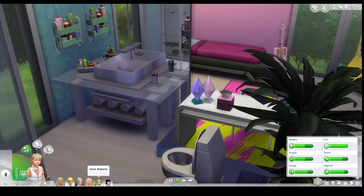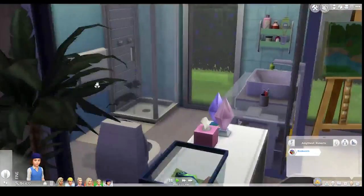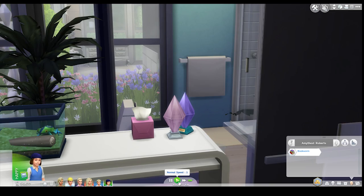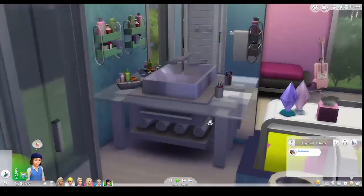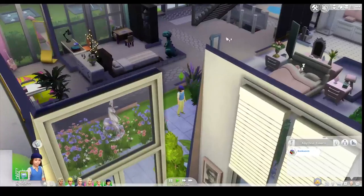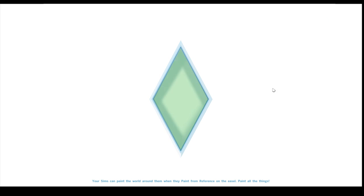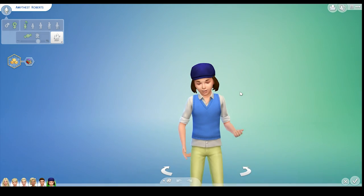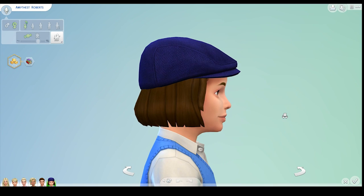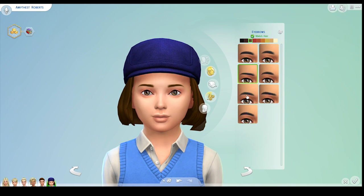Gem doesn't age up for another five days and Diamond ages up in ten days, so there's not too many days between the two kids. A lot of you guys want her to have purple hair to reflect her gemstone name. Oh, she's already playing on the playground! She is adorable. Amethyst is brunette — I like it. It's typical that she'll be a little bit different to Barbie, and the brunette helps. She looks really similar to Gem actually.